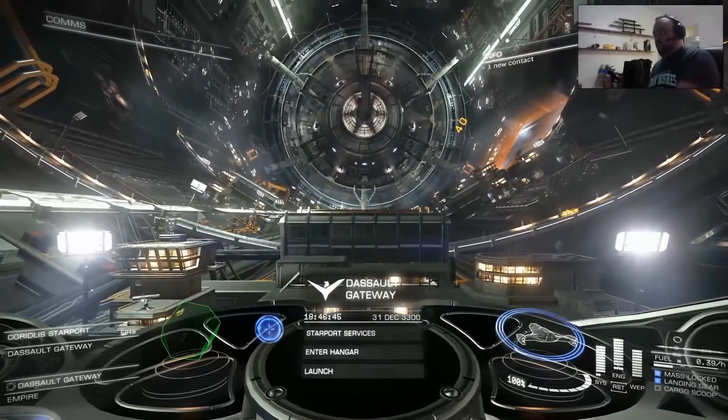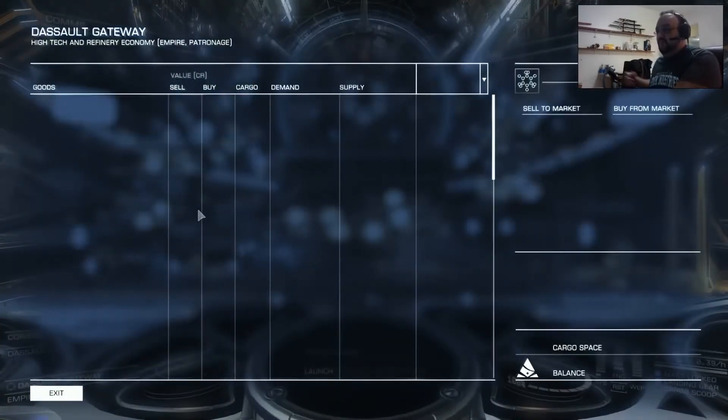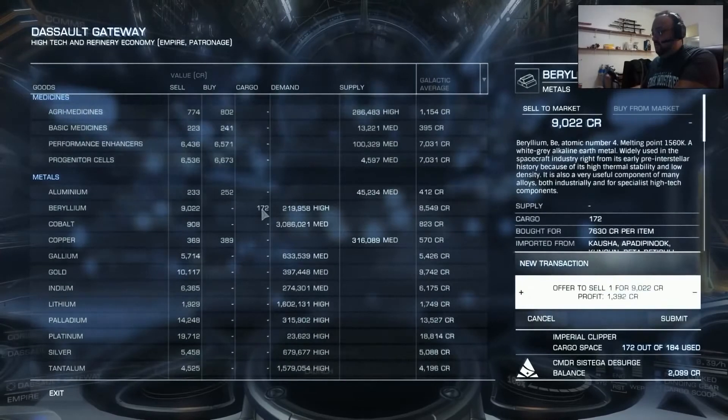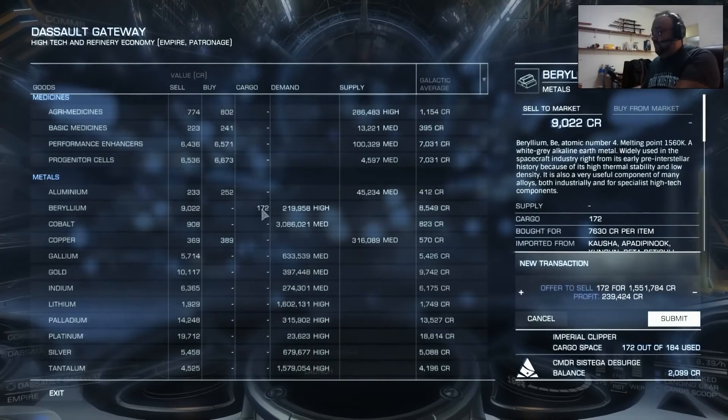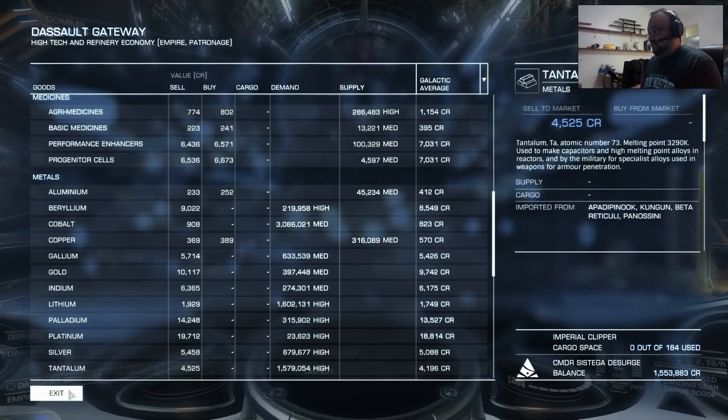Okay, so this is the end of the tour. Let's see how much profit you get for each commodity — Beryllium. There you go, 1,392. I suggest that you use either a Type 6 or a Type 7 or this ship or beyond to do this route. It's going to give you probably 500k when you do the whole trip.